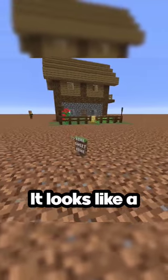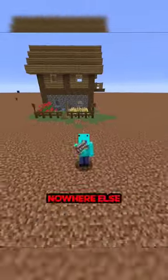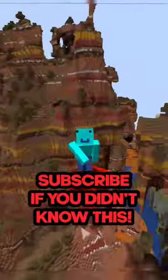you'll find this. It looks like a flat grass block, and the text reads 'home sweet home,' and it can be found nowhere else in Minecraft. Subscribe if you didn't know this.